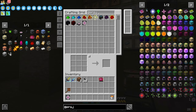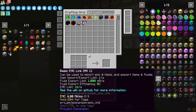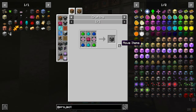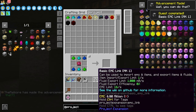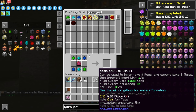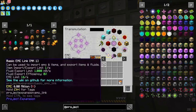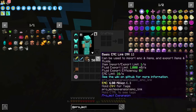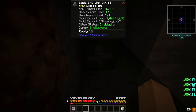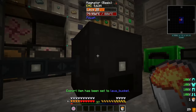At Project E, what we're going to make is this basic EMC link here. So we get one of these basic EMC links, which we can actually teach to the system here.